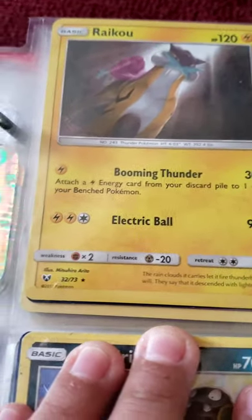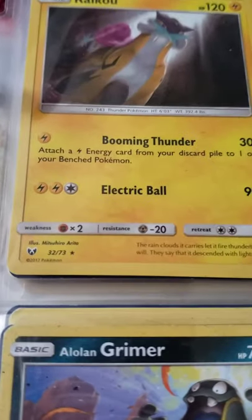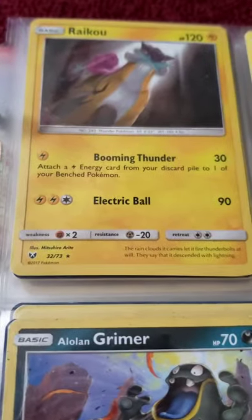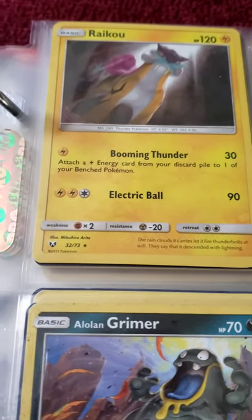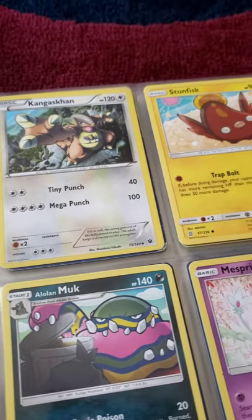I have another legendary Pokémon — Raikou. It has Blooming Thunder and Electric Ball, which is weird. Some attacks are named Electro Ball and some are Electric Ball, but they're pretty much the same. It also has Blooming Thunder, which is pretty good — you can put one electric energy into your bench Pokémon from your discard pile. I have Kangaskhan, the Mega one.